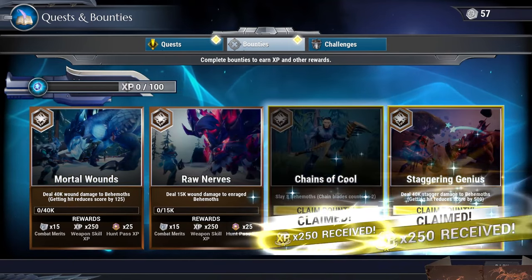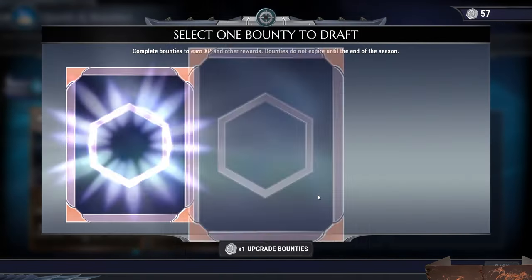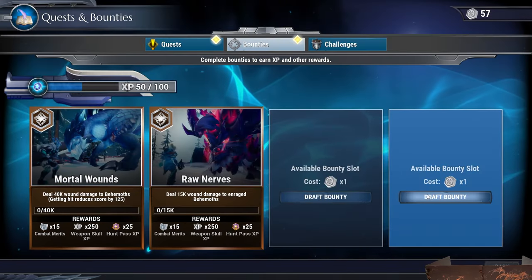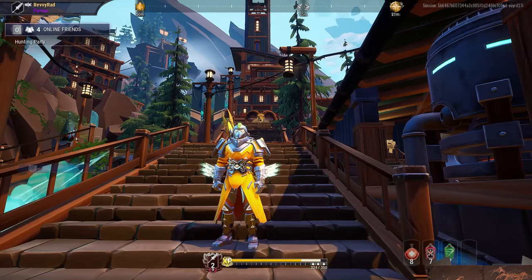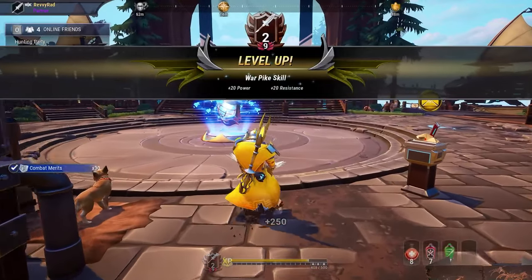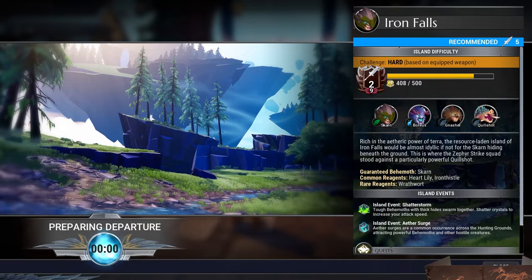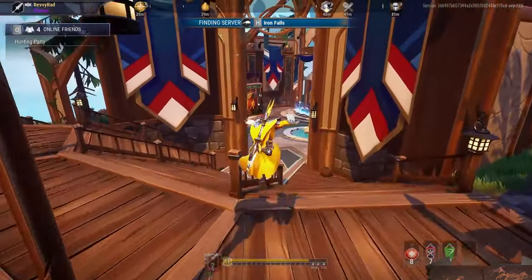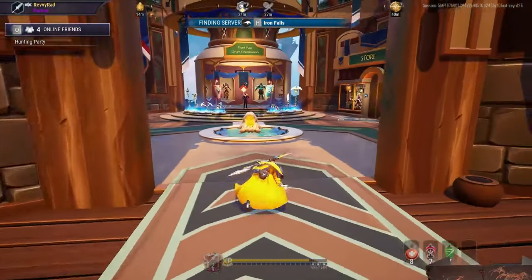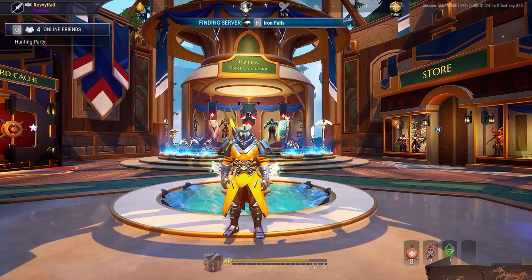I have a few bounties to claim, so we'll go ahead and kick that off. I've been having this problem where I have a ton of keys but not enough time to gather all of them. I'm sitting on about 55 bounty tokens. We're going to head over to Iron Falls — this is where I like to grind. It has a lot of terror behemoths and it works well with the Malkarian weapon.